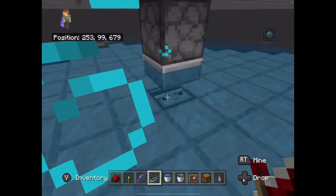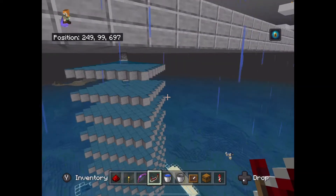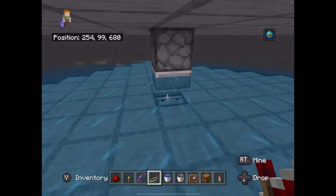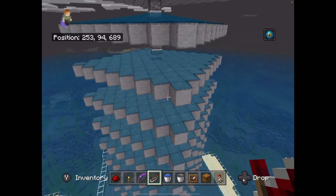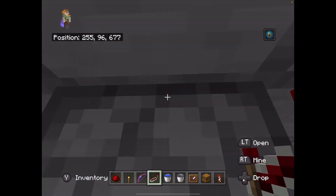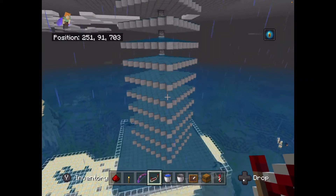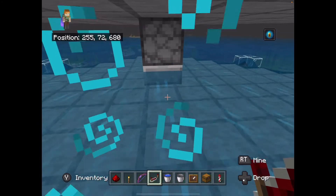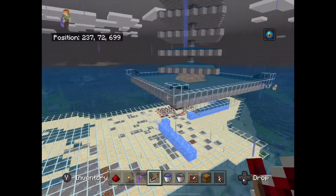This observer faces upwards. On the bottom side, if I removed this, you could see a red dot on the observer. You need to put that on every layer. On the bottom, you do not need an observer — they aren't necessary. That will save you some quartz and redstone.